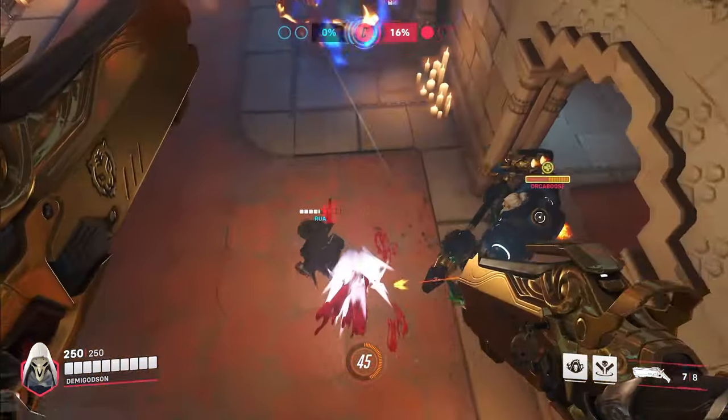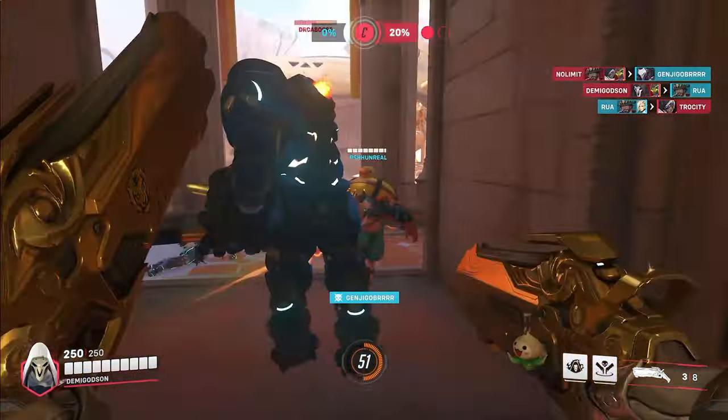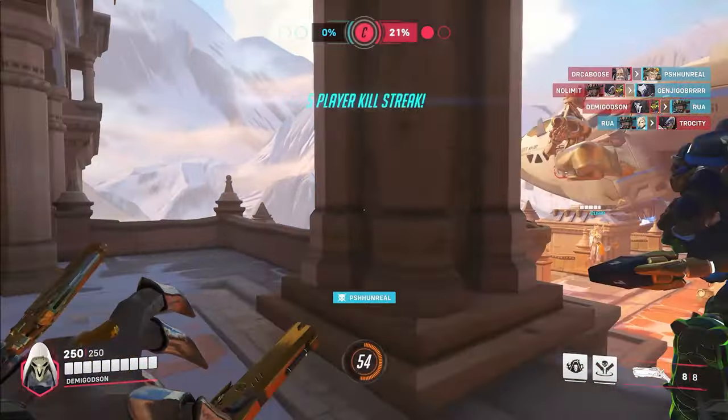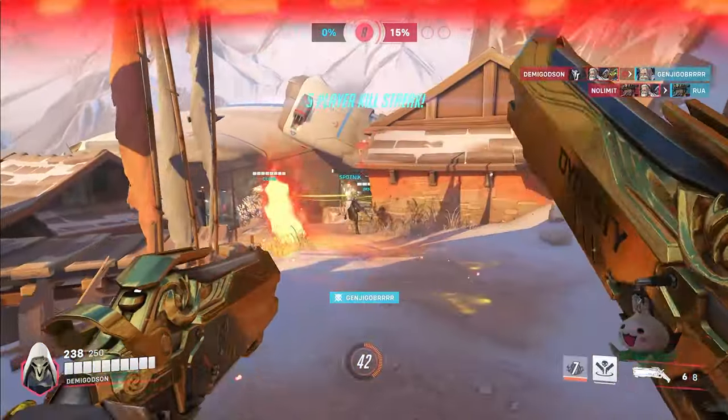The best way to improve your wraith form management is just to play the game more. The only way to learn from bad wraith forms is to be punished for them — dying from bad wraith forms forces you to adapt and get better at wraith management.